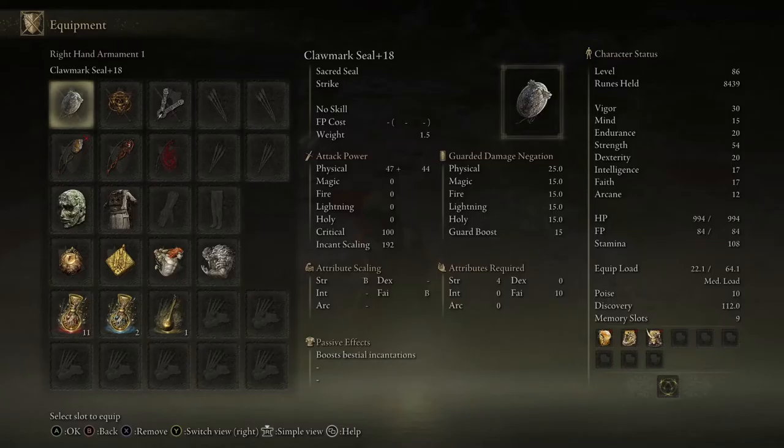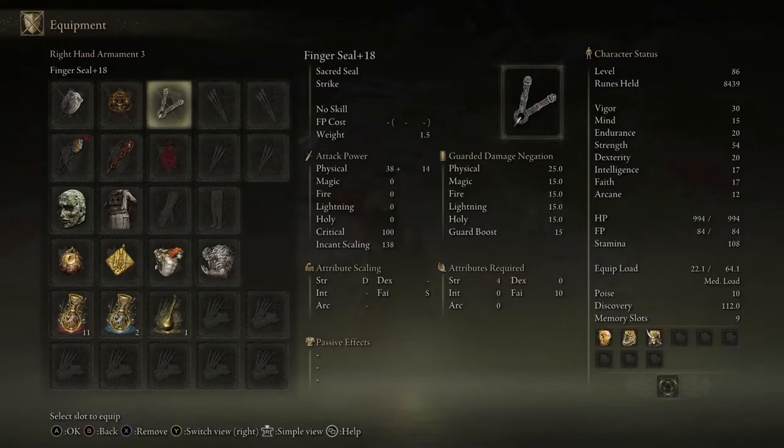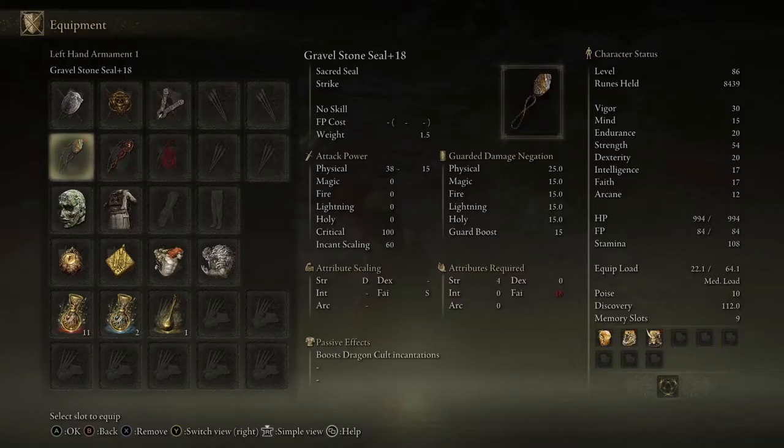As far as previous testing goes, this is the order that they are in damage: Claw Mark Seal, because of the strength scaling most likely. Golden Order Seal, which requires 17 intelligence — if you don't use intelligence at all, you're probably not going to get that. The Finger Seal afterwards. Baseline seal — very little requirements, you will definitely have 4 strength and 10 faith if you're doing a faith build. Afterwards is the Gravel Stone Seal by just a slight amount; I don't have the baseline requirements for it without drinking the potion.